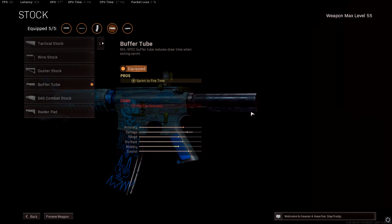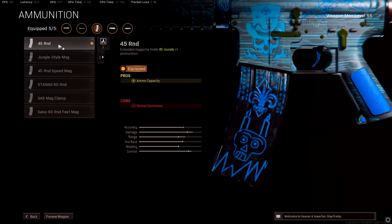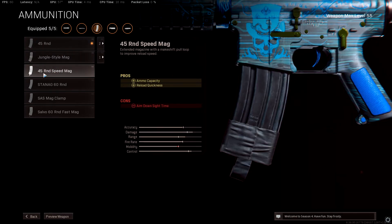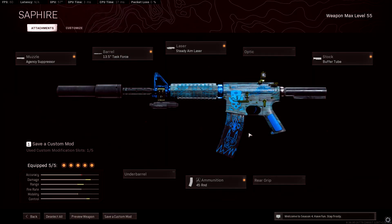For the stock, use the Buffer Tube — it's basically the Cold War version of the no stock, so it gives extra sprint-to-fire time and mobility. I use the 45 round magazine and not the 45 round speed mag because the ADS time goes down, and ADS is pretty important on this weapon.